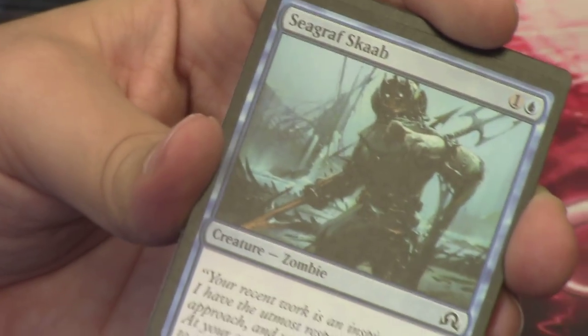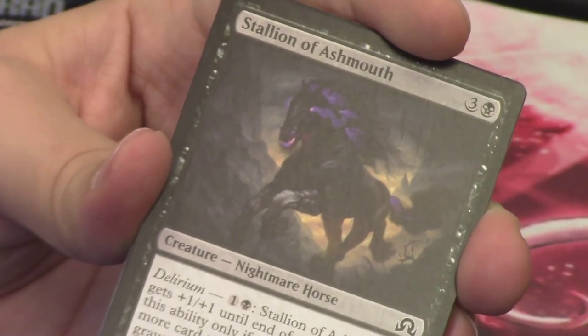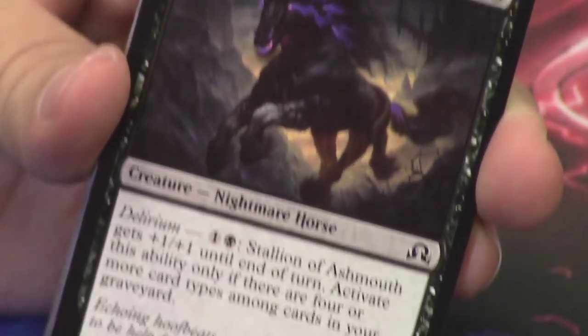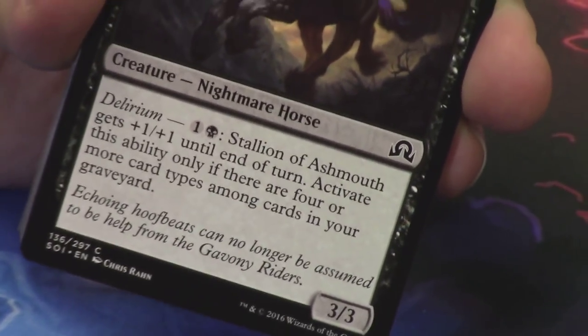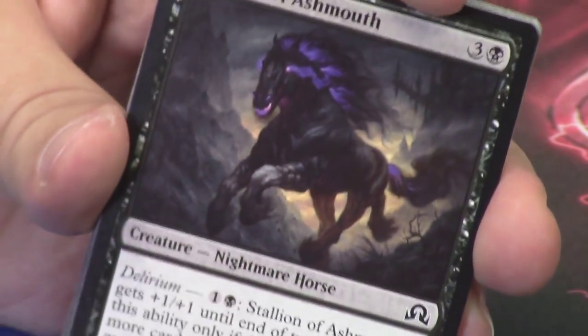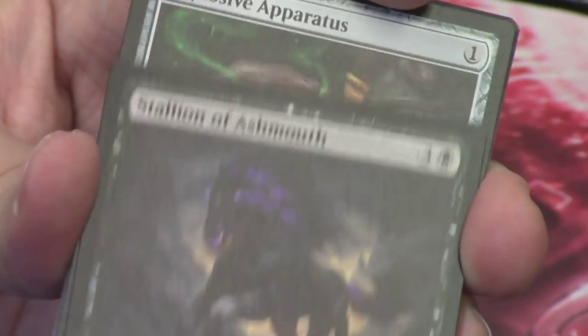We have the Seagraph Scab. Stallion of Ashmouth — look at how awesome that card is. It is a black horse with purple hair, running around, a nightmare horse — kicking it back over to Nightmare, the nightmare horse. This one has Delirium. Pretty cool, not as good as Nightmare the original, but still a great card.